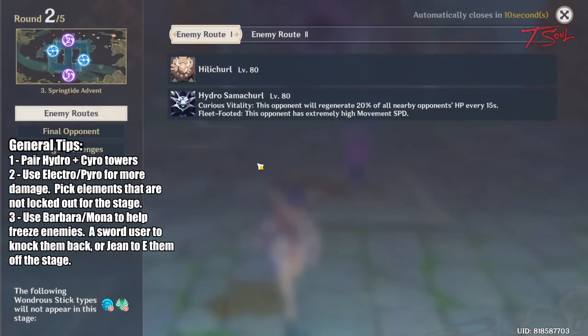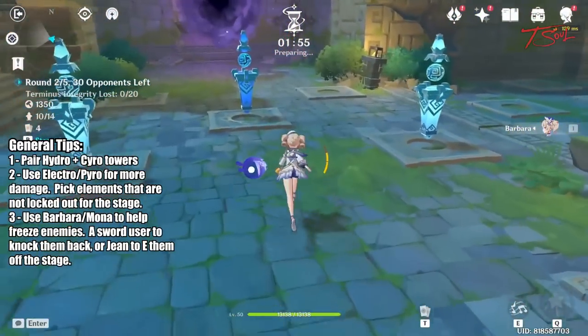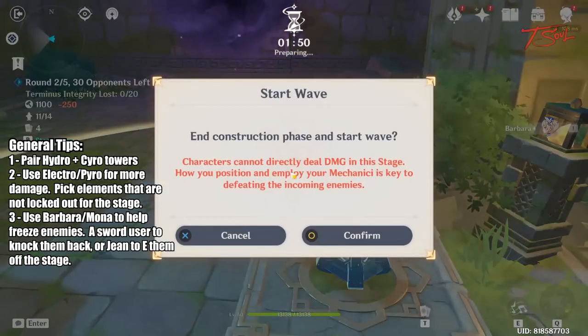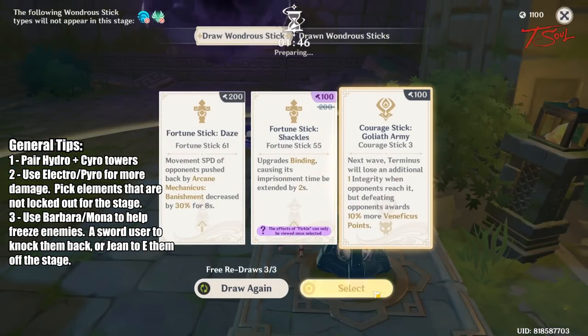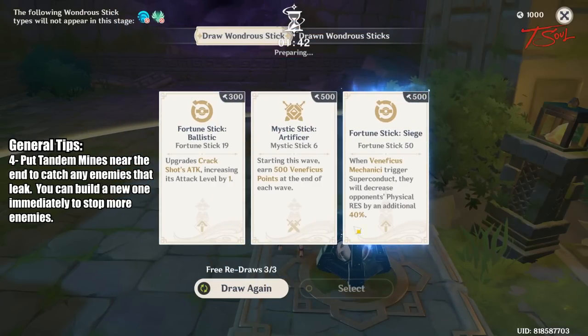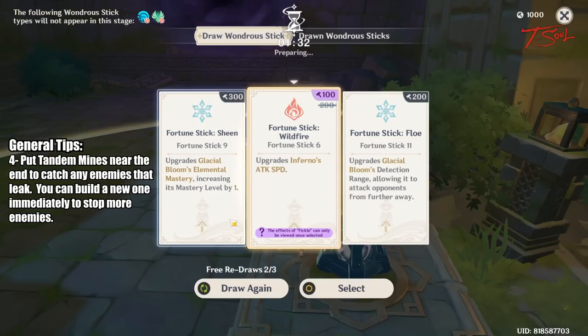You can also use a Sword user with a charge attack that knocks enemies back. If you happen to have Jean, you can use her elemental skill to yeet enemies off the stage. Using a character to attack is optional — you can clear each stage with just towers alone. Later on, when you unlock the tandem mines, those are very good to place at the end in case you have an emergency leak. A mine will disappear after blowing up, but you can just build a new one in its place right after.